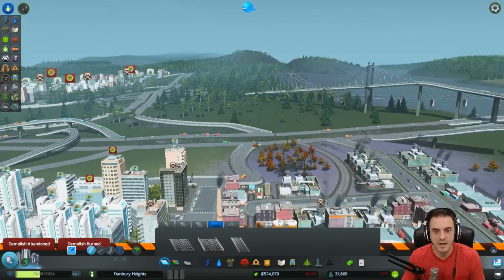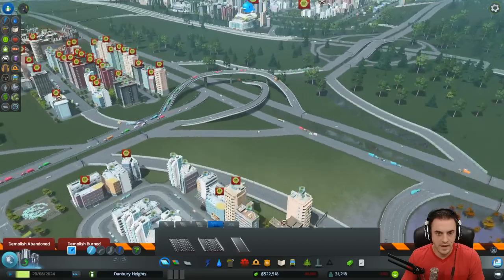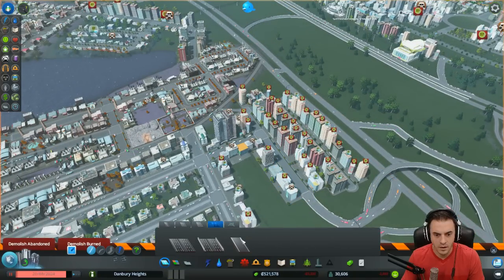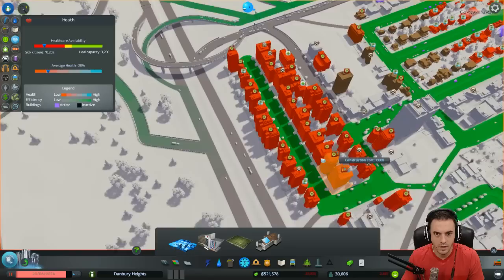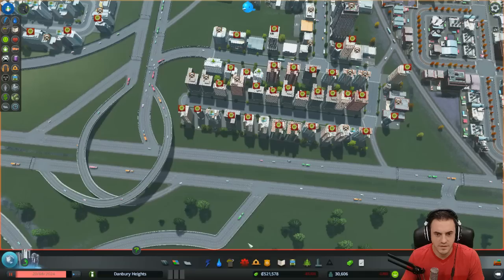We're going to do some high-rise deals here. Where else can we do a high-rise? What happened here? Why are they sick? I don't get that. They don't have access to healthcare, right? Actually, it says they do. Let's find out why. Why are you guys sick?